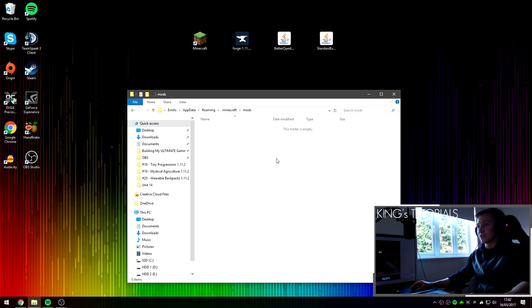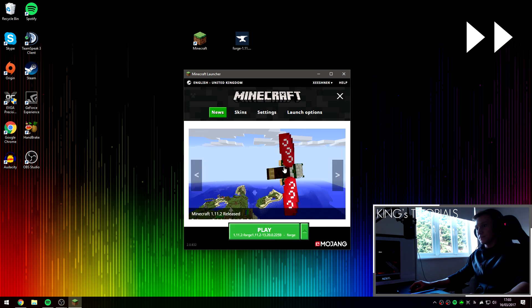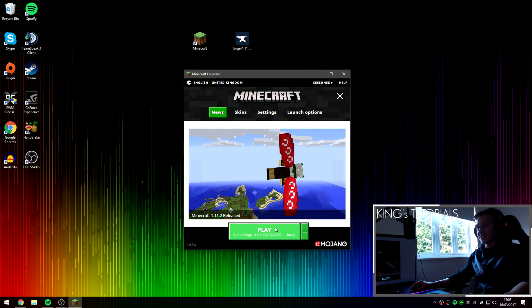Drag in both of the mod files. I'm going to launch the game and show you that the mods have been successfully installed. Make sure you've still got the Forge profile selected, then press play.